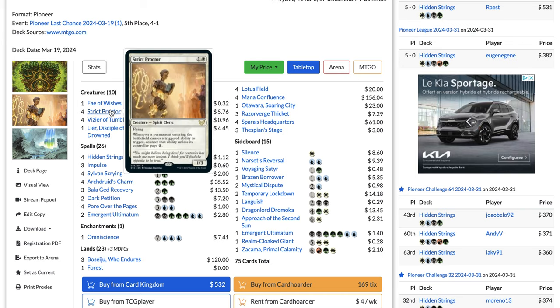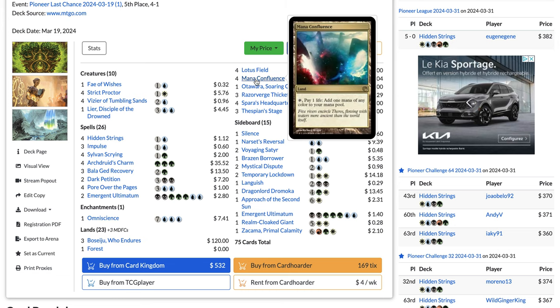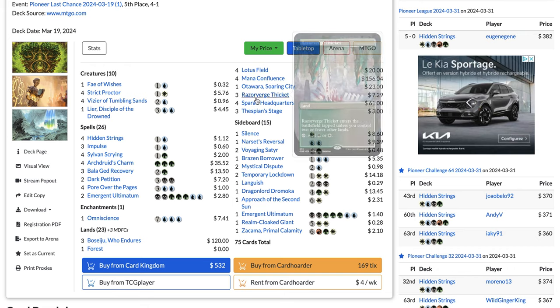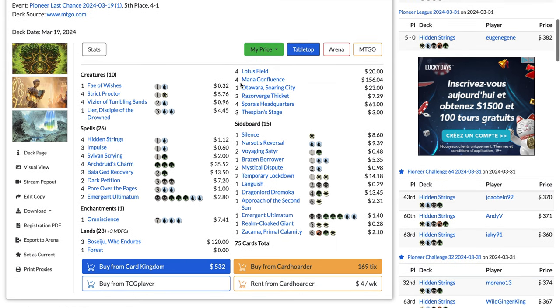Another big downside to Strict Proctor is that you have a worse mana base — you need to play four copies of Mana Confluence and four Spara's Headquarters, which are much worse than the blue and green options like Botanical Sanctum, making the mana base less consistent.